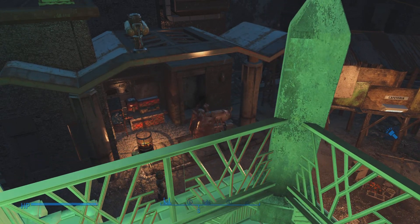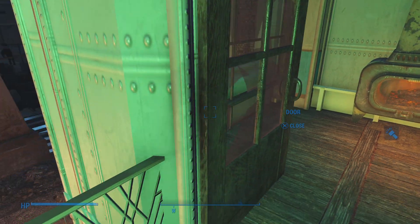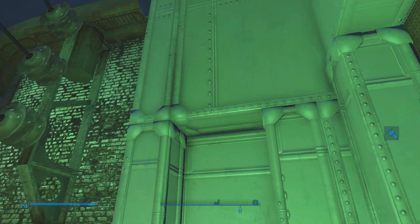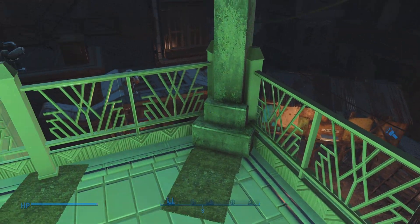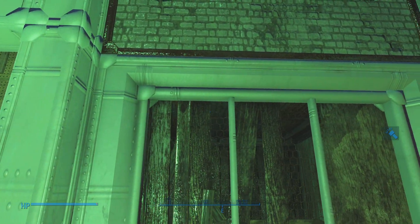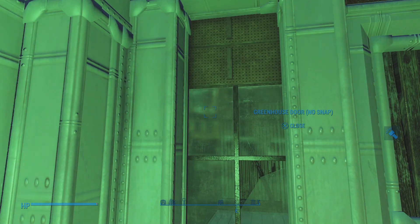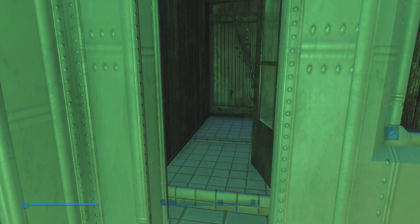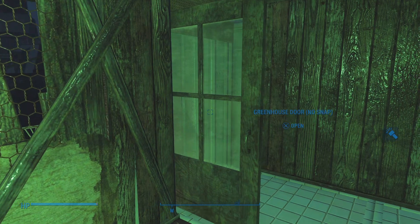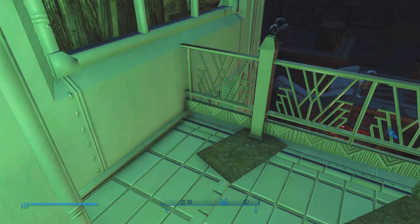So this entire building was inspired by the Ghostbusters film and other films with that kind of Art Deco 1920s, 30s look — the architectural style of the day. Many of the windows of course are boarded up, because we are 200 years into a post-apocalyptic era.